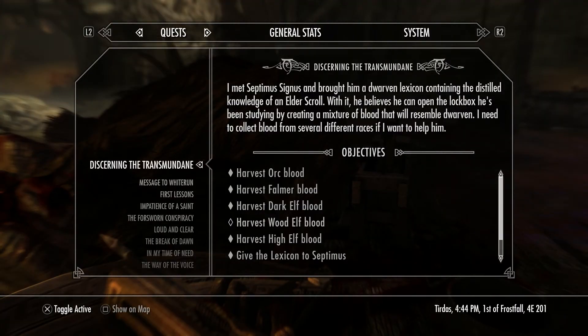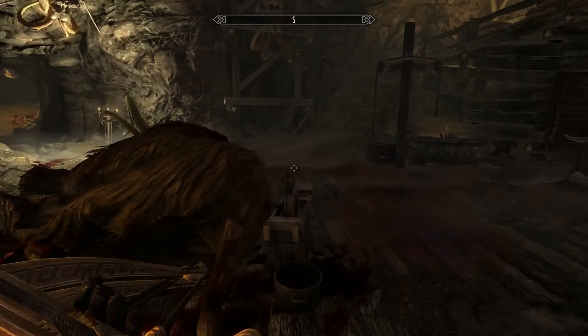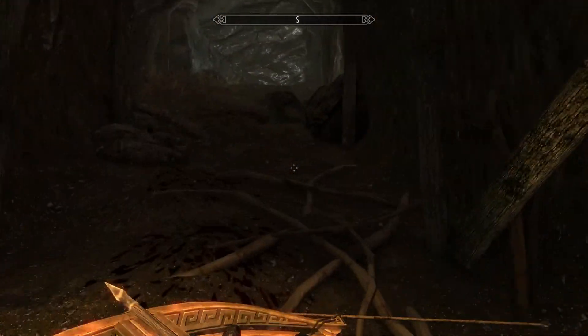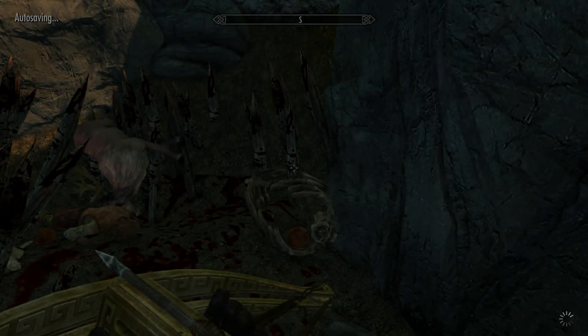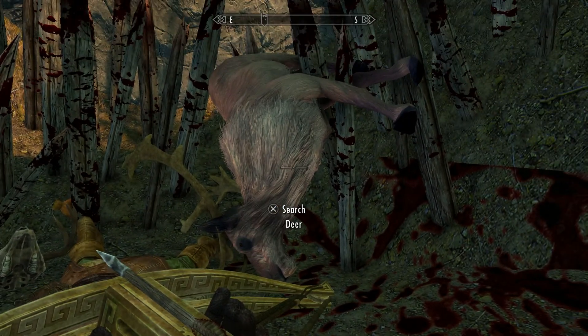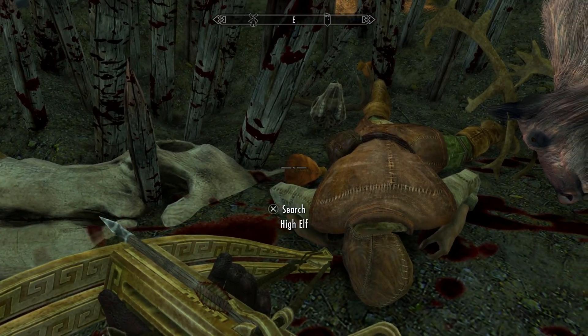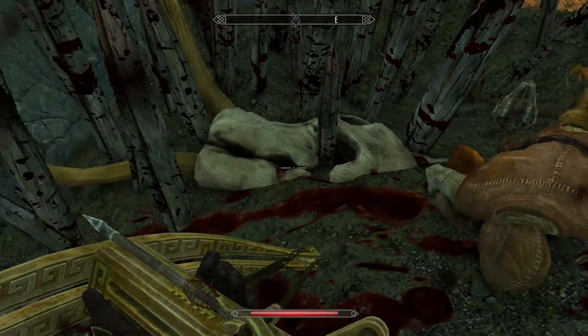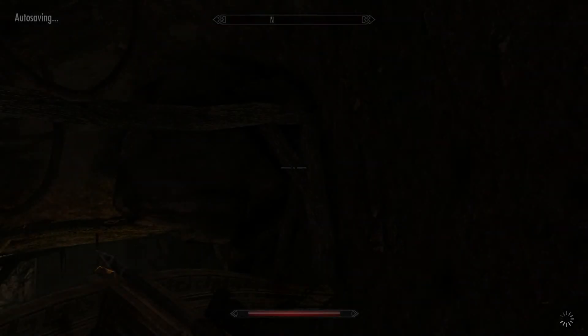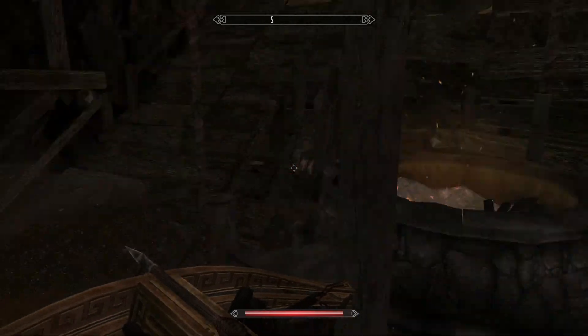I'm missing wood elf blood. There's a wood elf bandit out here somewhere. Let me look - I know there's a high elf corpse, there might be a wood elf corpse in here too. But last time I came here there was a wood elf bandit - maybe it's slightly randomized. That's a high elf - they're dead. That's a deer, which is not a wood elf. I gotta find the wood elf bandit.